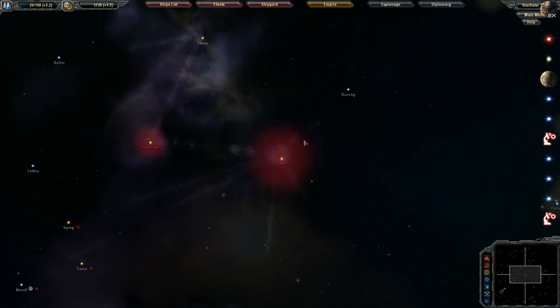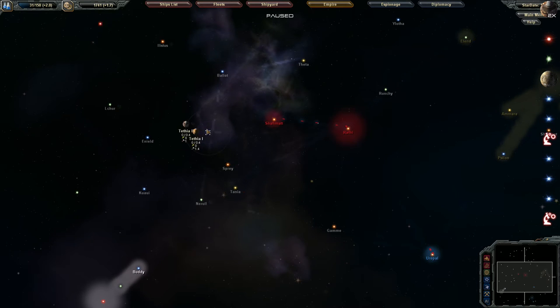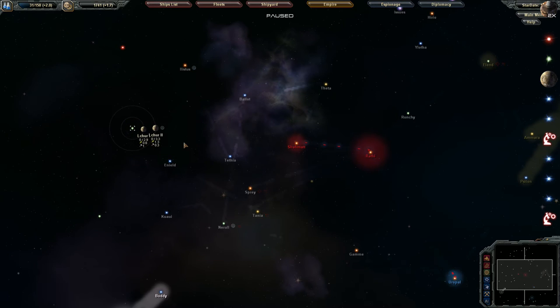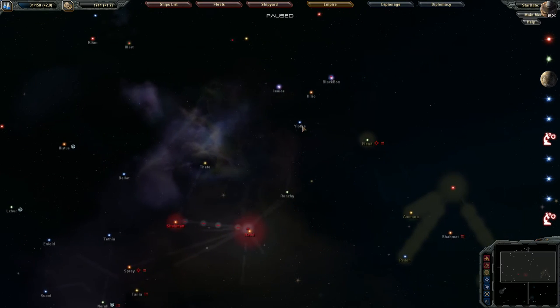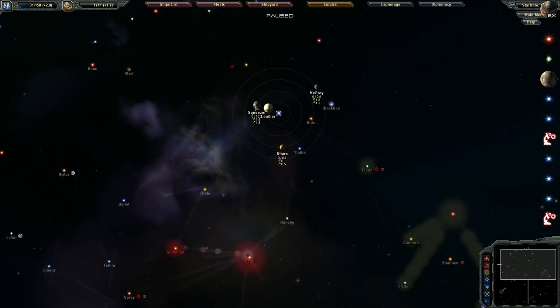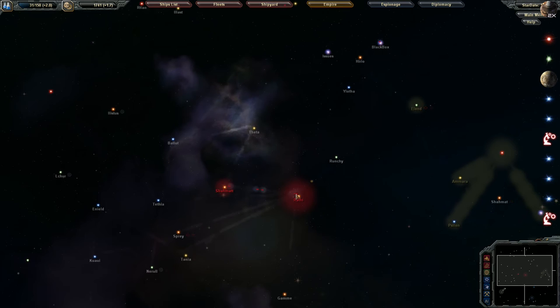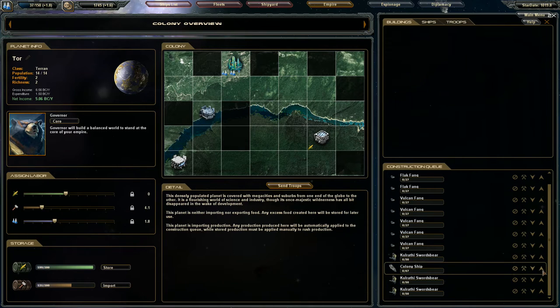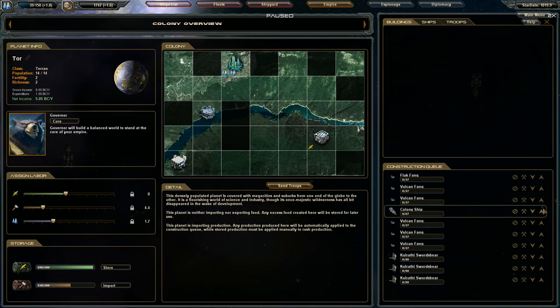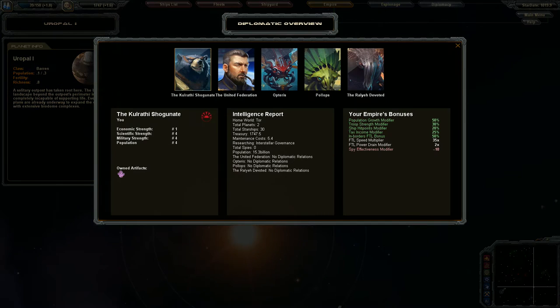For Tor, I need to build more freighters but I won't worry about that now. We definitely need to get another place colonized — looking for a planet with good production. There's a planet here with an anomaly as well. That one holds 12.2 population — let's set that up to be colonized and make sure the colony ship is queued up. We've met the Polyps, which I believe is our final race.